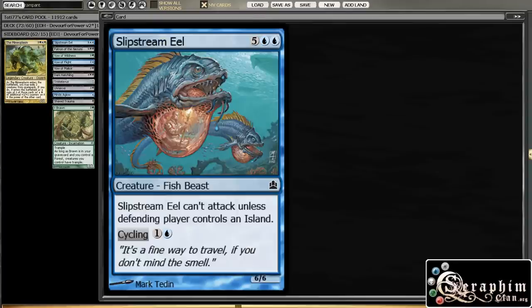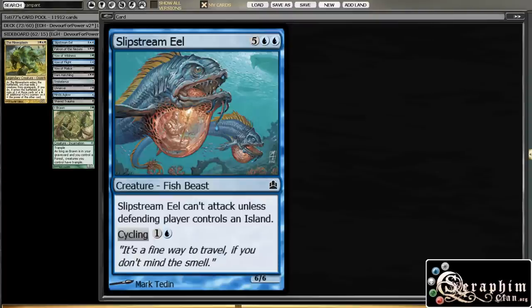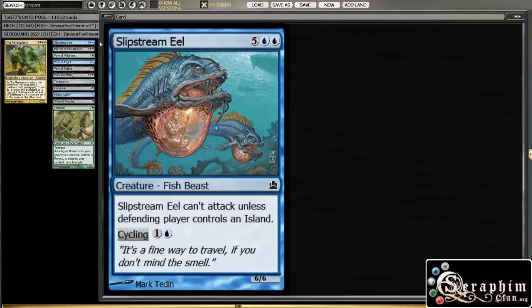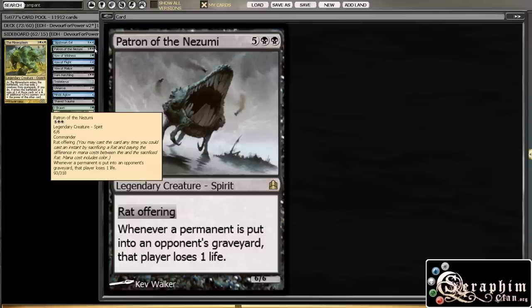So that would be this column over here. These cards I removed are cards that I think are just plain bad. Slip Street Meal — I have no idea what it's doing here. I assume it's just there to get the plus 6 plus 6 on the commander once you cycle it, but yeah, it's just bad. Then Patch Room of the Nozumi — there's exactly one other rat in the deck, so this is just not good. Sure, you can ping them for a couple of damage when you mill them, but yeah, this is not good.